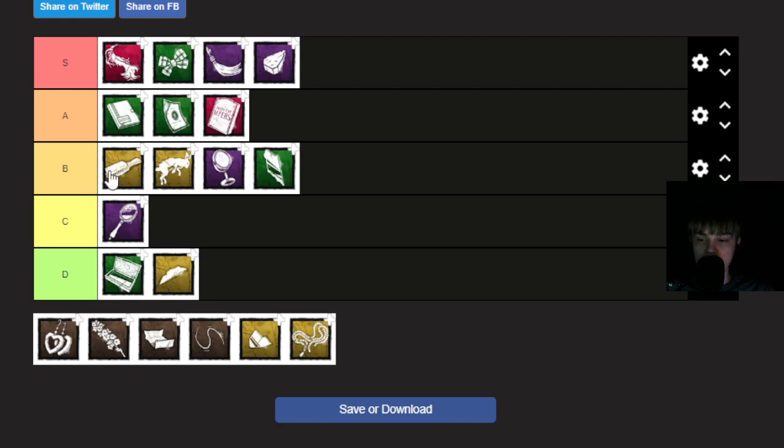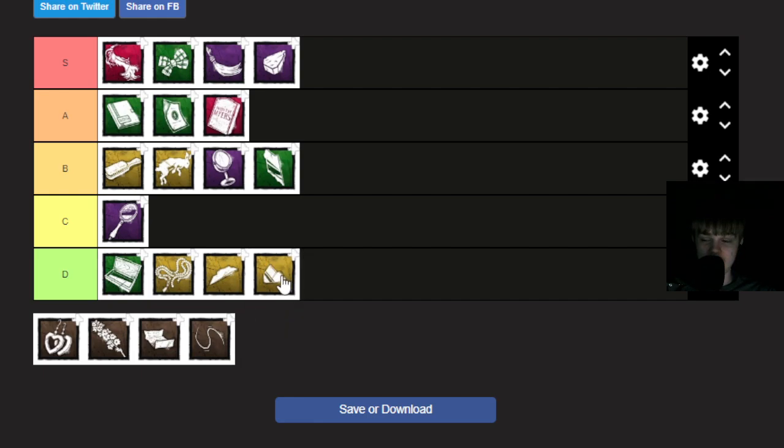Jewelry increases movement speed while stalking by 20%. It's just an even worse version of Jewelry Box - hot garbage. Reflective Fragment - stalking a survivor for at least one second while in Evil Within 2 reveals their aura for two seconds. If you mix this with Lethal Pursuer I think it counts. It's better than Glass Fragment because at least you can use it throughout the match, whereas Glass Fragment you can only use in tier one. I'd give this a little top of D.